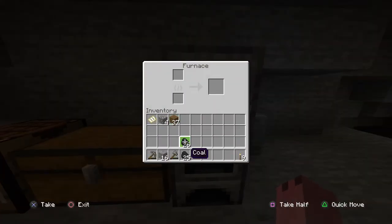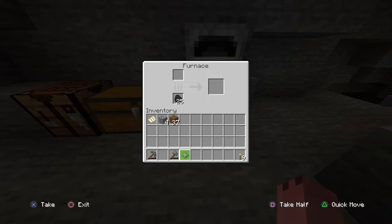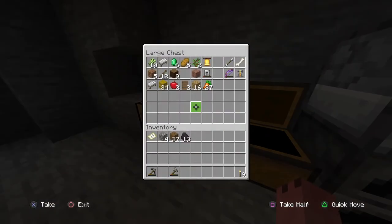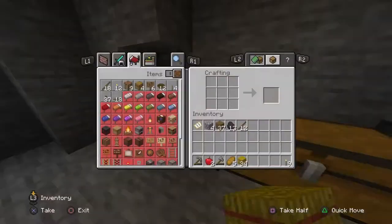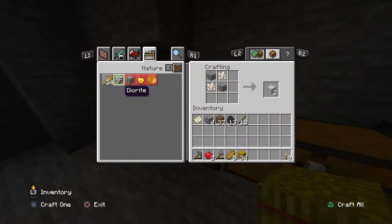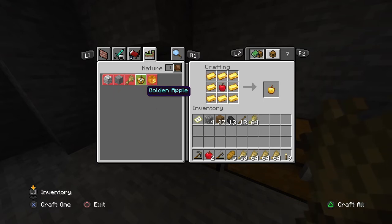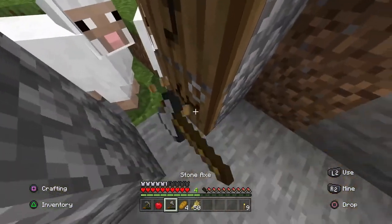I'm going to make two furnaces right now. I hear like two or three skeletons. I'm smelting iron. I'm gonna take half of this so I can make more torches later. A skeleton farm right now would be nice because I just made a bow. I kind of want to hurry up and get an anvil because I got that enchanted bow — it has Flame 1 on it. We're taking the door off this.